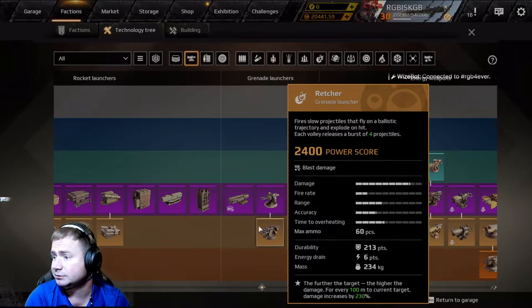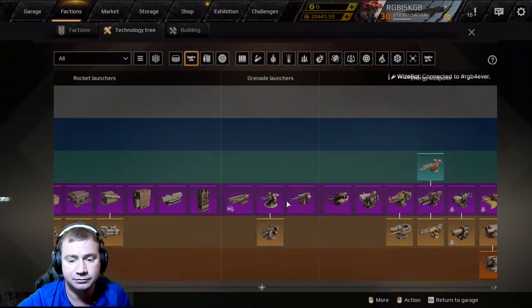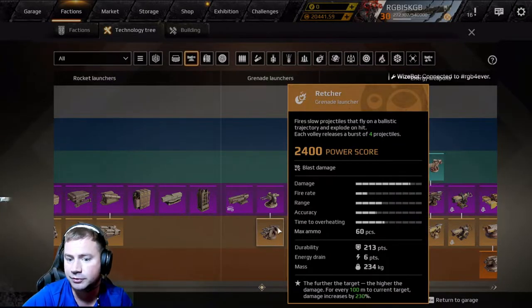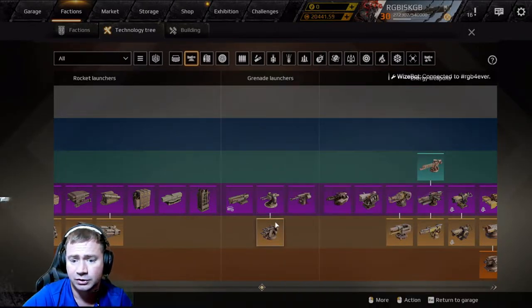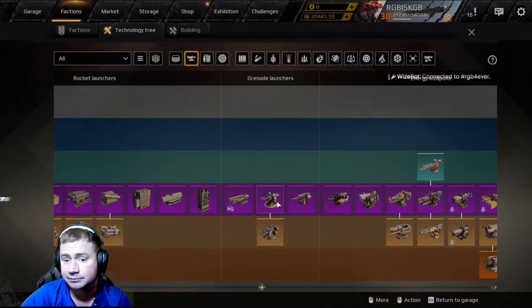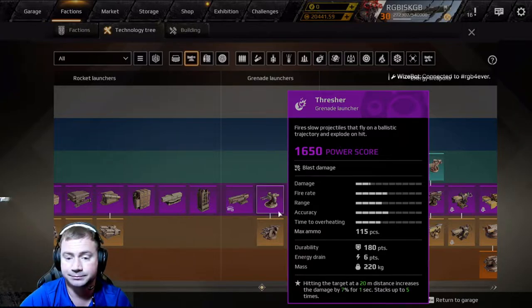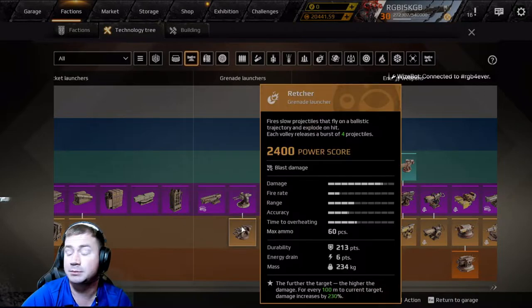Wretches are a must-have in your Leviathan build in my opinion — make sure you fill the grenade launcher section. Either two Wretches or two Threshers if you're on a budget. Wretches do big damage; Threshers have good impulse and good damage at range, and the computer targeting does well with Threshers. If you're attacking a hover with Threshers, the good impulse moves them and makes it a pain for them.